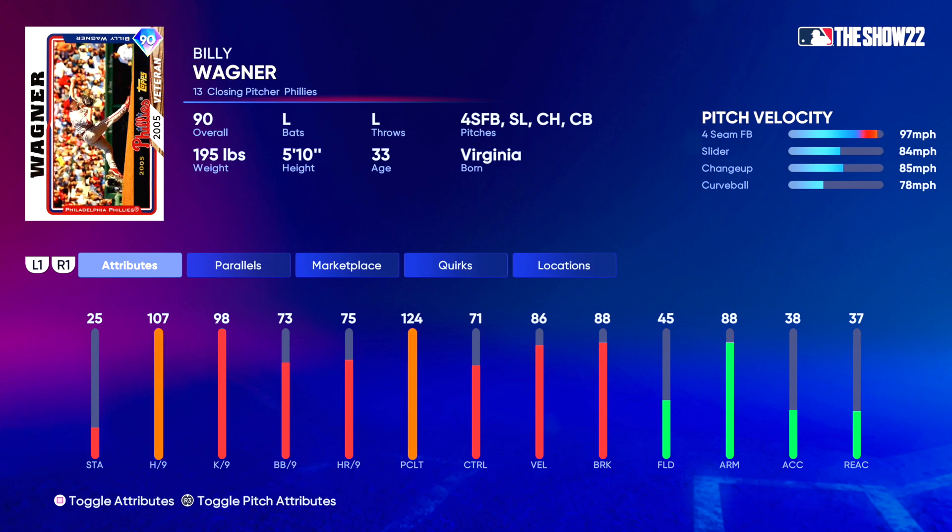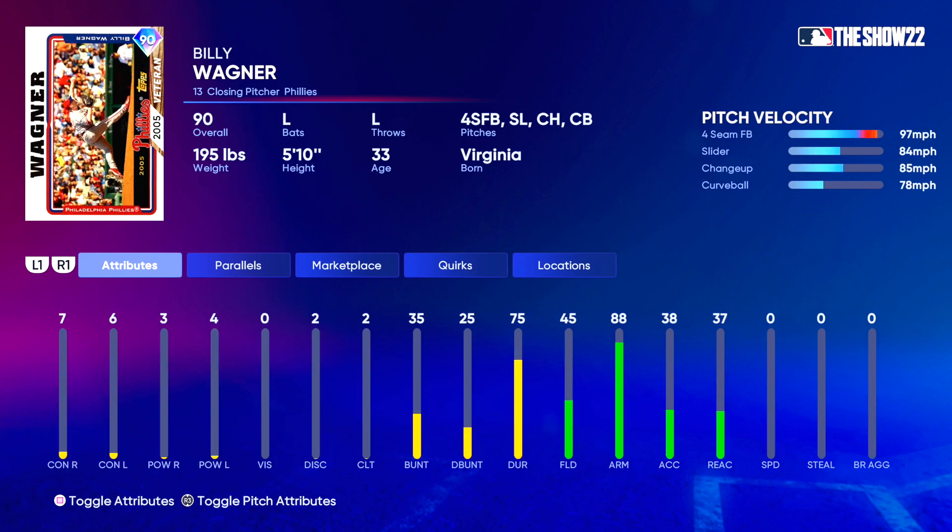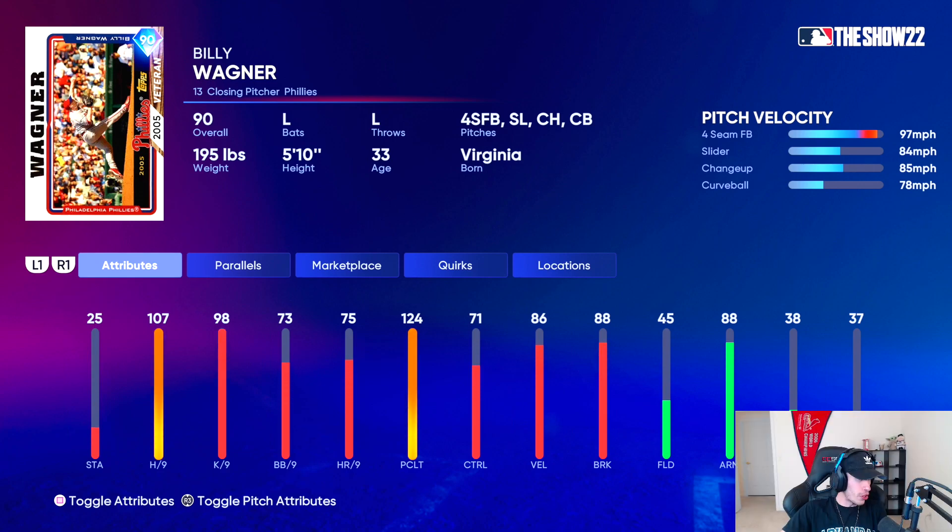71 control, 86 velo, 88 break, 25 stamina. For pitch velocities: 97 on the fastball, 84 on the slider, 85 changeup, 78 curve. Control for each pitch — fastball and slider looking solid, changeup and curveball looking kind of scary. Pitch break looking pretty solid, especially good on that slider, which should be a lot of fun to use.